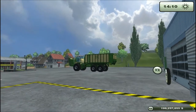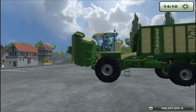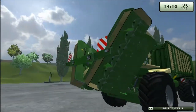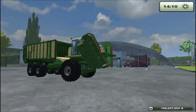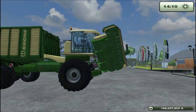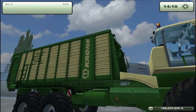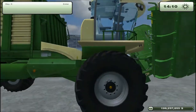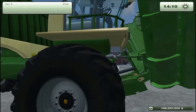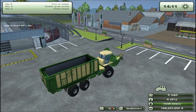This obviously has the benefit of being self-propelled. I don't think this is a real machine — it looks like a Big M 500 mower combined with a forage pickup. And as you can see, it has all-wheel steering.